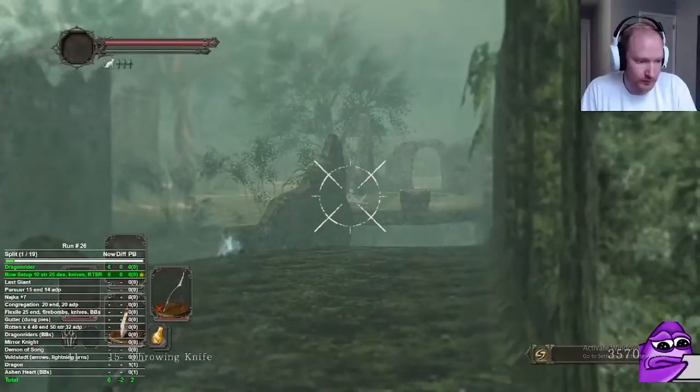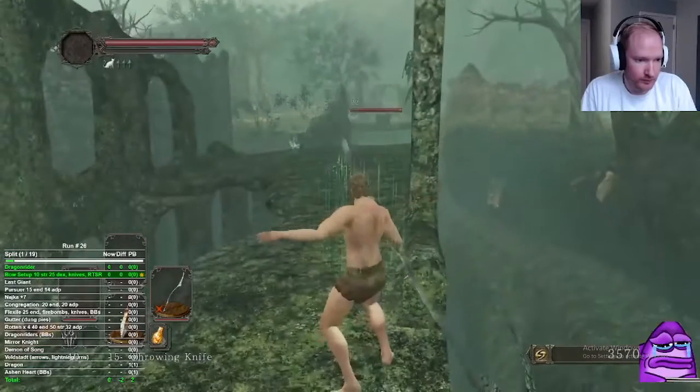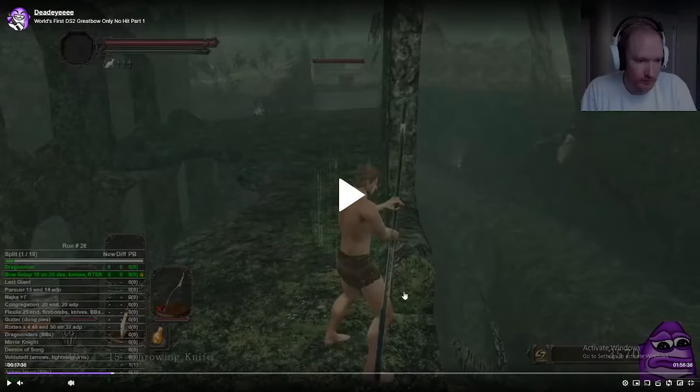This is a pretty common cheese. You want to stand right by this broken wall — right in this corner — not too close to the edge. You don't need any stats to use the bow as a tool, so no matter the class, even SL1, you can still fire the bow. The thing is, if you can't use the weapon you'll do no damage, but you can still use it. You just shoot this ghost and they'll walk off the edge and fall down and die.